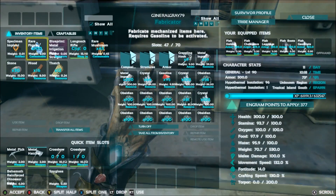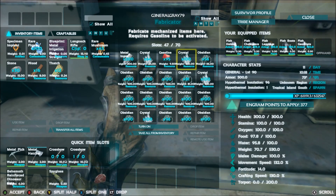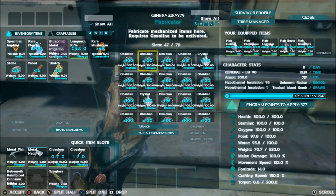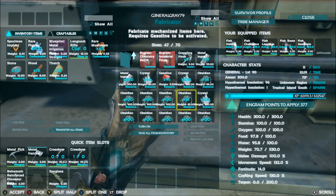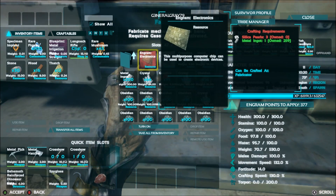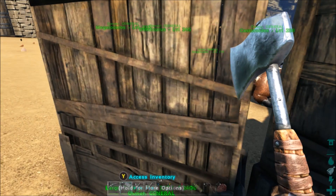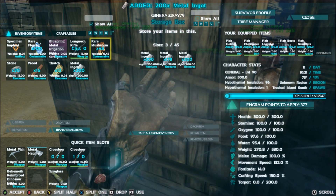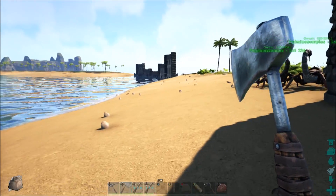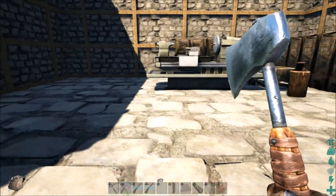This forge can probably be turned off now — I'm just wasting gas. For the chemistry bench I'll need spark powder and electronics — I only have 21 electronics. To make electronics I think I need silica pearls and metal ingots. I can get tons and tons of metal ingots — I've got almost 800 right over here. Put these in there and we should be getting some stuff going. I'm trying to find safe places to get pearls. I do have the megalodon that I can use.